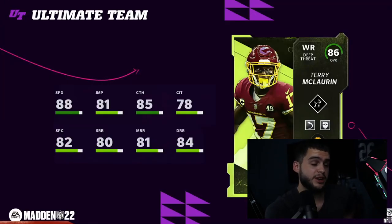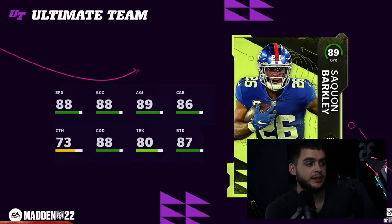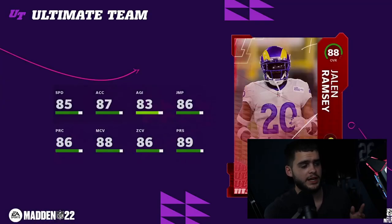Terry McLaurin — Scary Terry — has 88 speed, but he only gets Matchup Nightmare and Comeback, which isn't the greatest ability set. Marlon Humphrey has 87 speed — a super great day one corner with high man and high press, though no abilities are shown here which is weird. Saquon Barkley is probably going to be the best day one running back: 88 speed, 88 acceleration, 80 change of direction. As a Giants fan I'm super excited — Saquon is probably the first pickup I'll make with coins. Jalen Ramsey has 85 speed, 88 man, 86 zone, 89 press — powered up and chemmed up he can hit all thresholds with faster speed than usual.